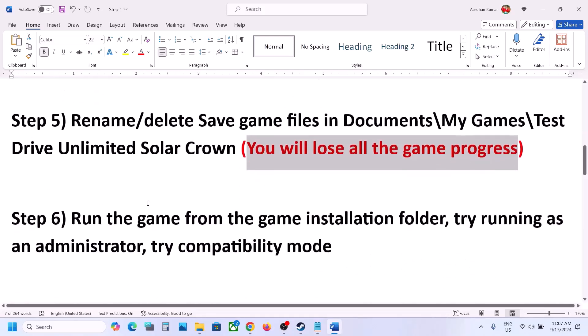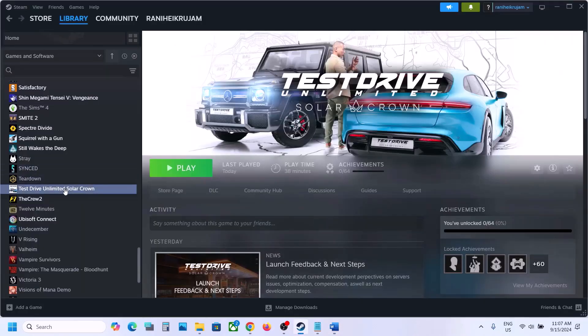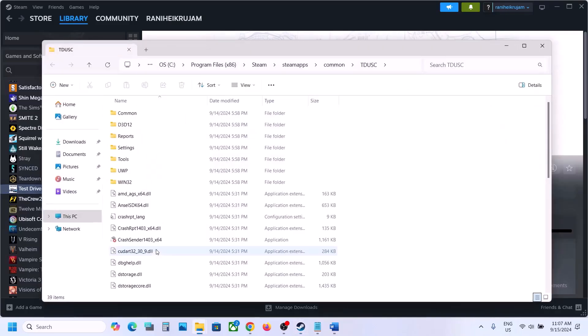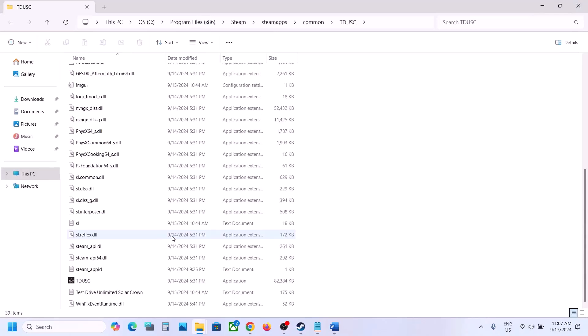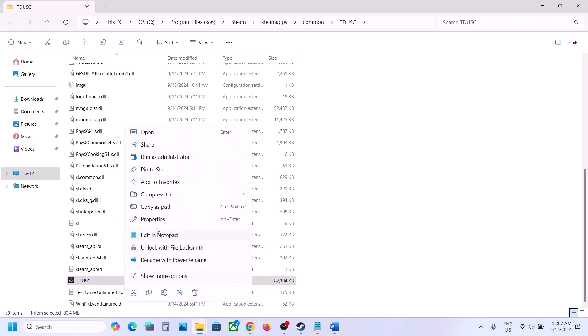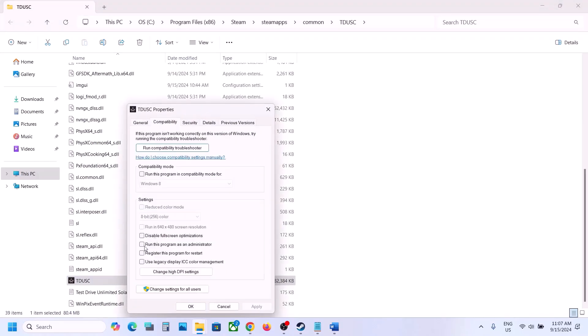The next step is to run the game from the game installation folder. Go to Steam, right click the game, select manage, then click browse local files. It will take you to the game installation folder. Find the game exe file and double-click it to try launching the game from there.